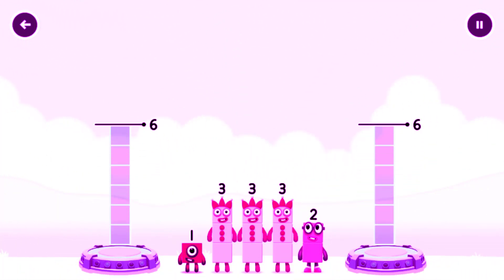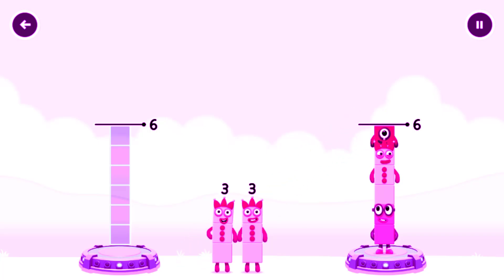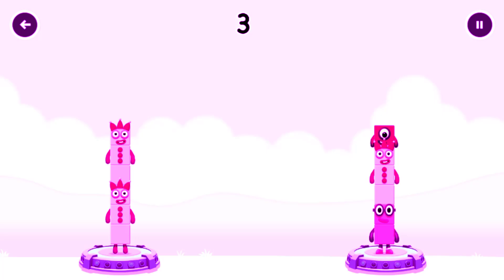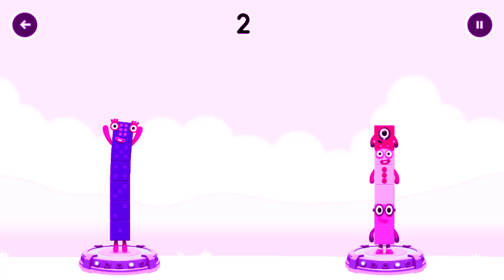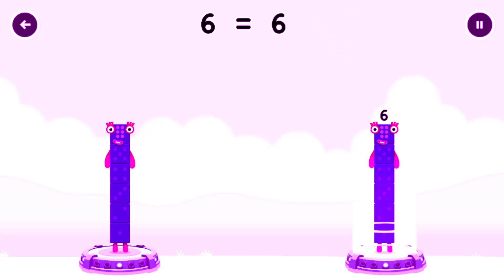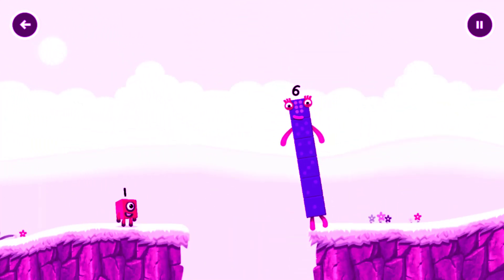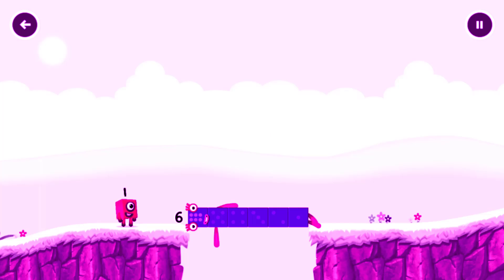Share the number blocks evenly to make two groups of six. 2, 3, 1, 3, 3. Correct! 3 plus 3 equals 6. 2 plus 3 plus 1 equals 6. 6 equals 6. Well done!